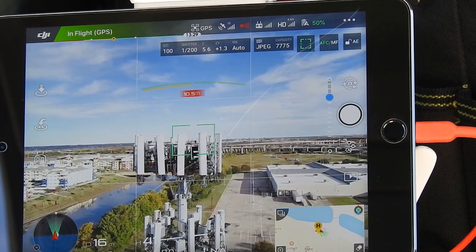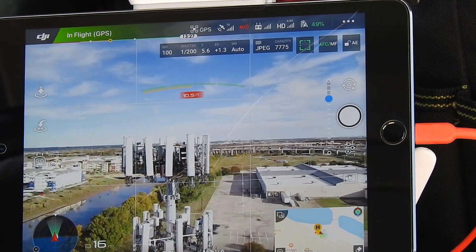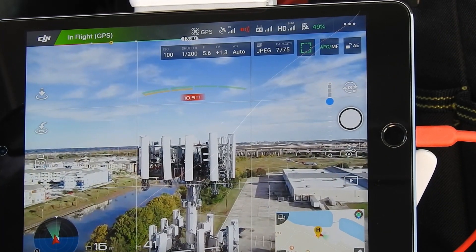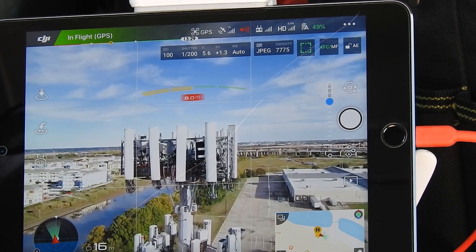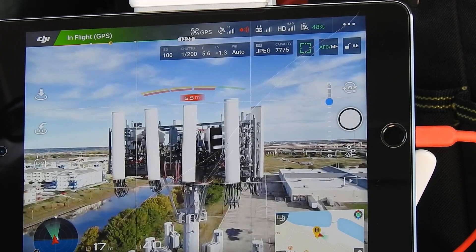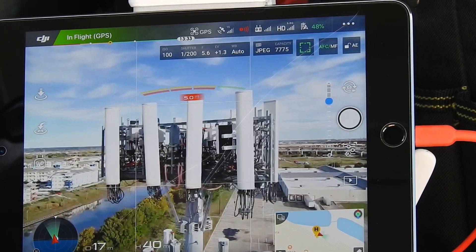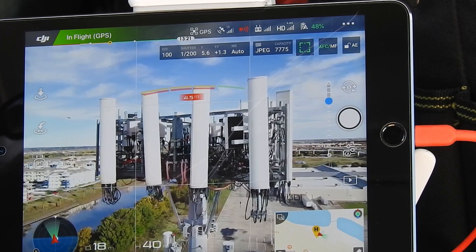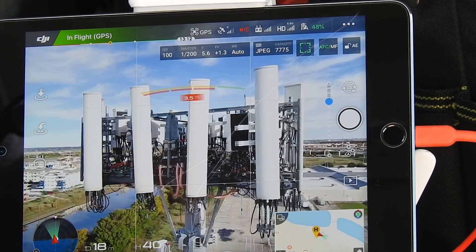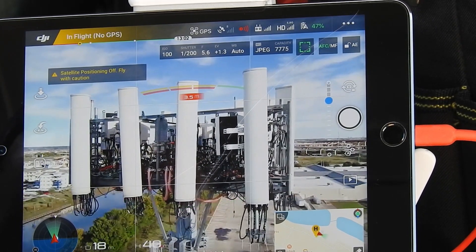We're at 19 satellites, 19, 5 bars - in-flight GPS. 8 meters, 6, 5, 4 - I'm just going to hold it here. There it kicks out. No positioning, GPS off.